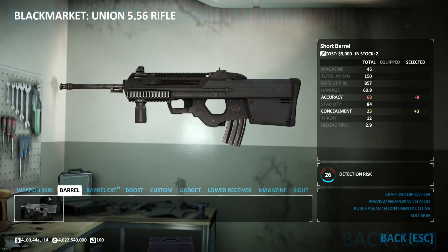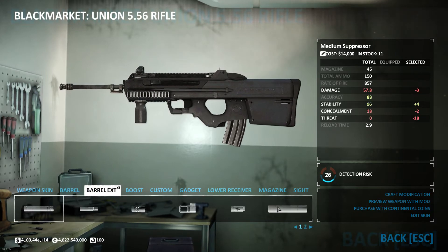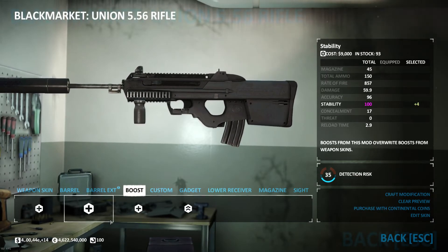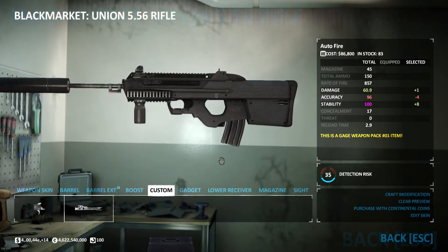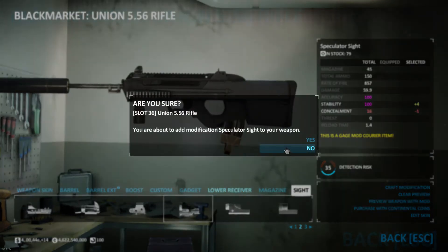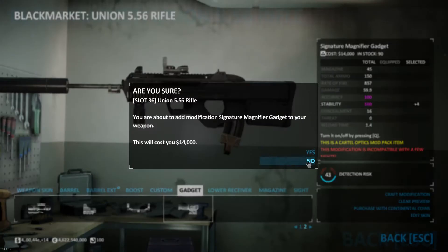With the Union you are not going to want to take the short barrel as it gives you an accuracy penalty, and as you will see we are going to need all the accuracy we can get. You also need the Bigger the Better suppressor, again for accuracy and stability boosts — you will want an accuracy boost here, not anything that gives an accuracy penalty. Gadget is optional. Lower receiver is optional but you can't fit it on this one and keep concealment. Speed pull magazine for the extra reload speed, and then a sight to get to 100 stability. A gadget is again optional but I like to activate gadgets.